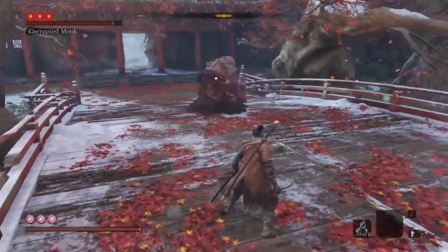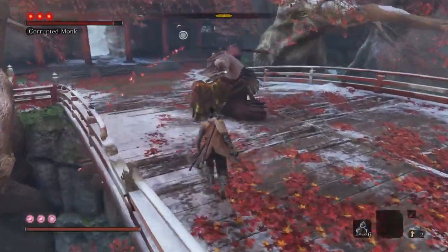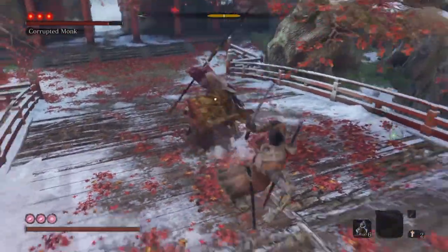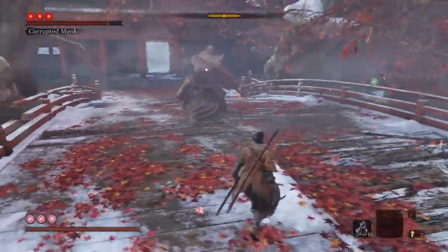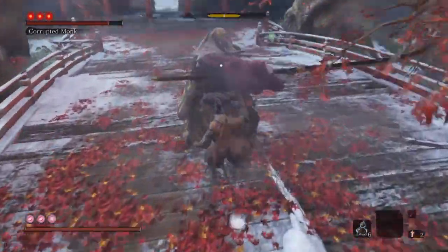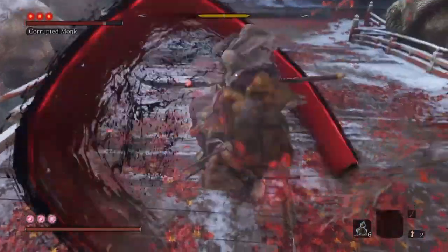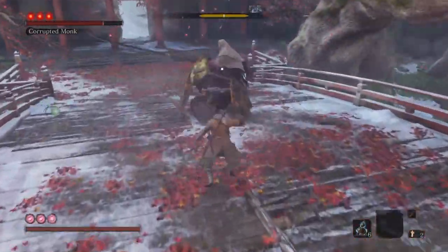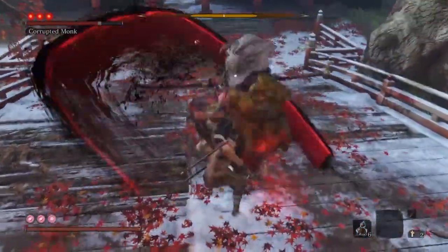He'll do one, two, three swings all the time. Run on in, do another two swings of the mortal blade on him and run back. He'll either jump back from this point or do two swings again. Then you can quickly run in and do two swings with the mortal blade again. I've got no spirit left at all in this round, but the mortal blade still works and it's quite effective.